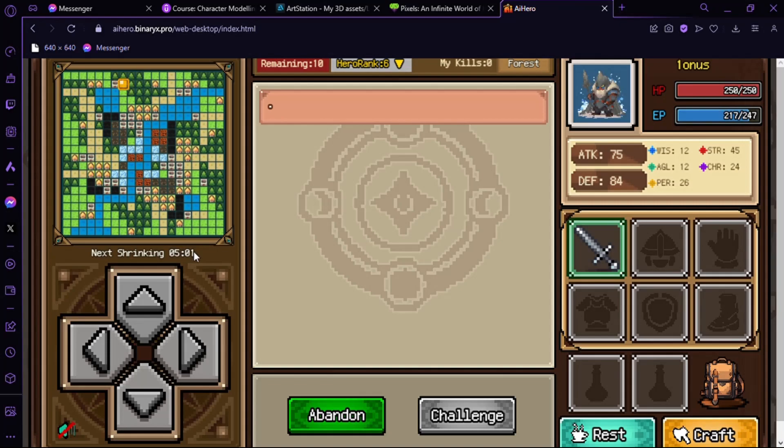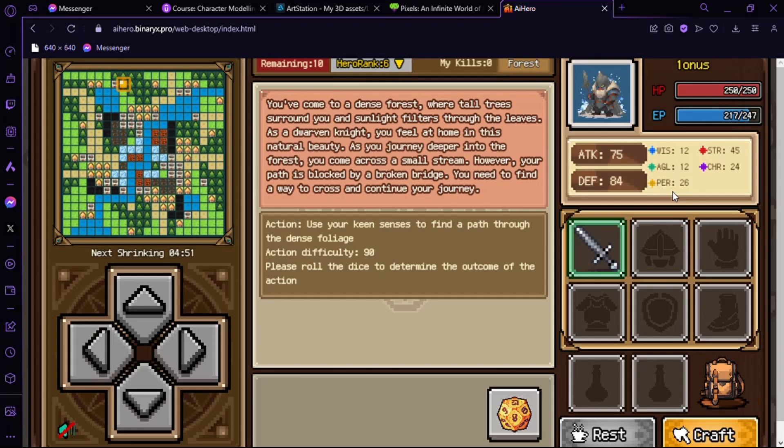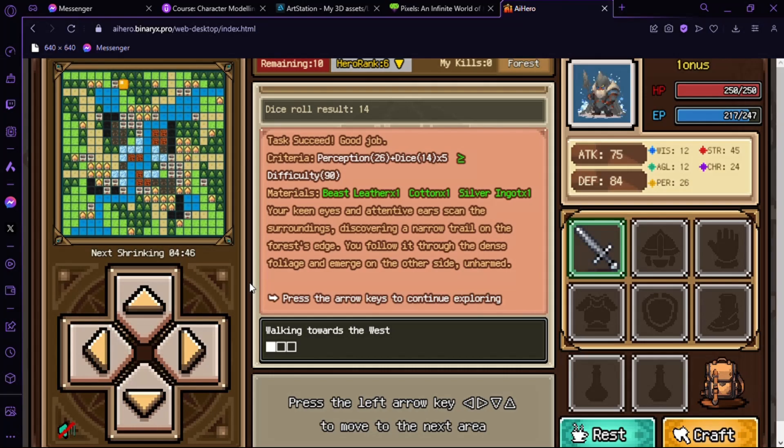Every time you move it takes three seconds. It's also like battle royale. We choose your personality — I think this is personality — and he's gonna keep moving.